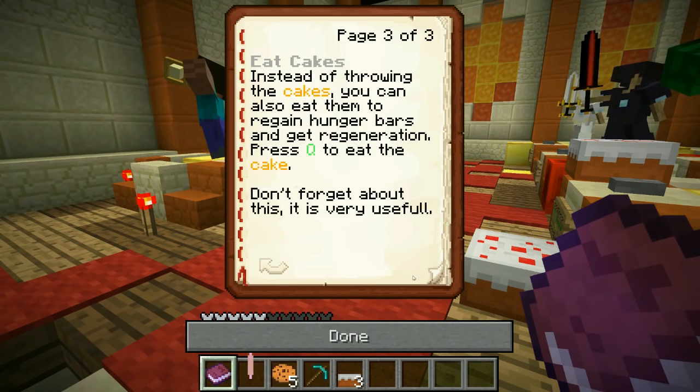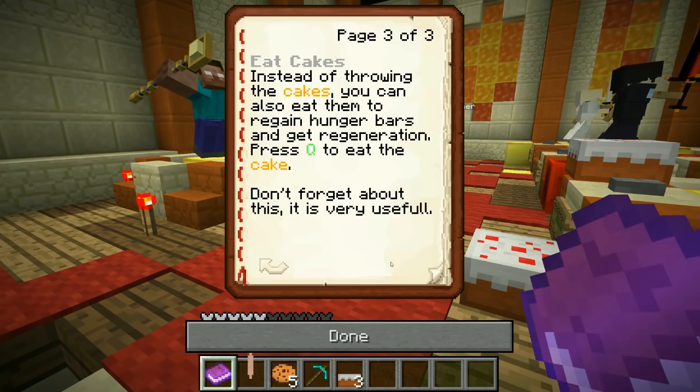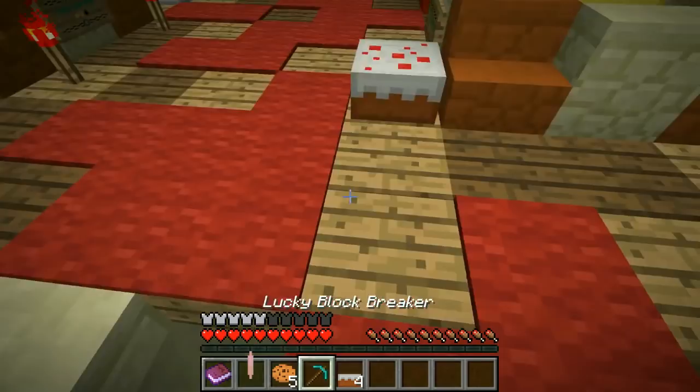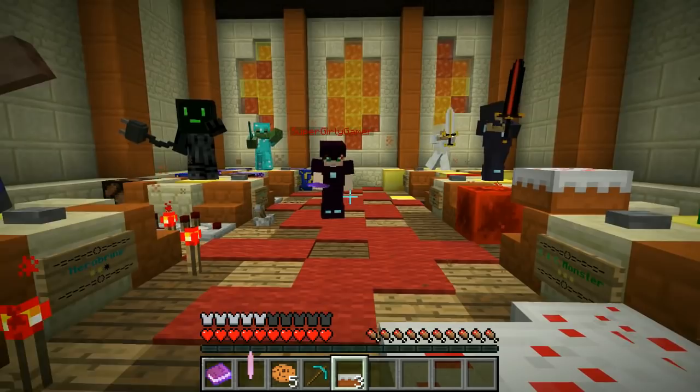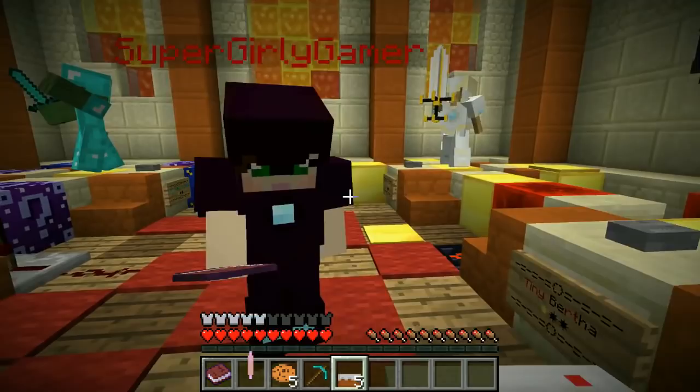It's the cousin of both Cookie Monster from Sesame Street and Cake Monster from Smash Heroes. He cannot decide what he likes more — cookies or cakes. This internal struggle led him to venting his anger in the Challenge Games arena. Cake throw: every once in a while you will receive a cake which you can throw at people to do damage with right click. You can also eat cakes by pressing Q to regain hunger bars and get regeneration.